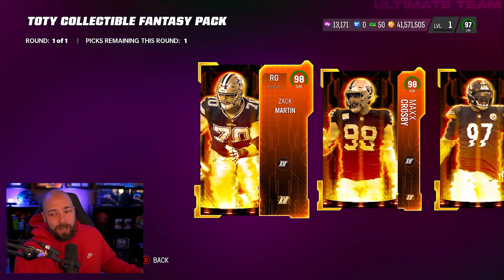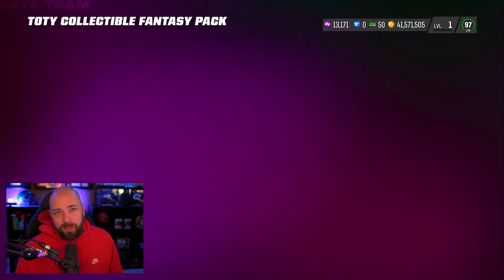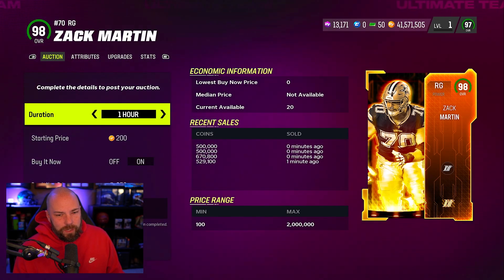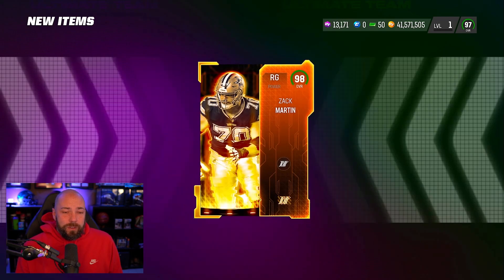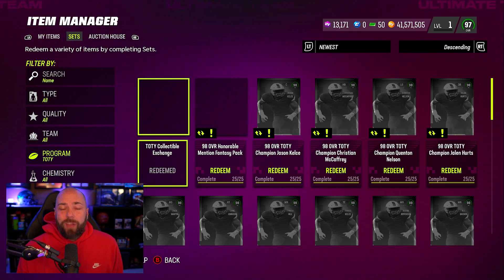Zach Martin, Max Crosby, or Cam Hayward — boy oh boy, who do you take? Honestly I'm going to take Zach Martin. Max Crosby's other card is probably just a little bit better but it is what it is. 230,000 training — these are 500k, that 500k is not a bad deal.